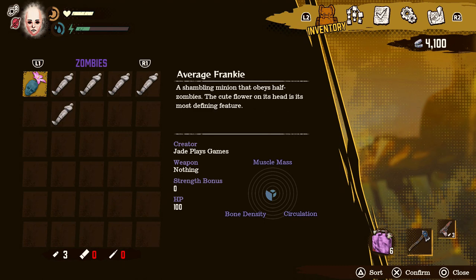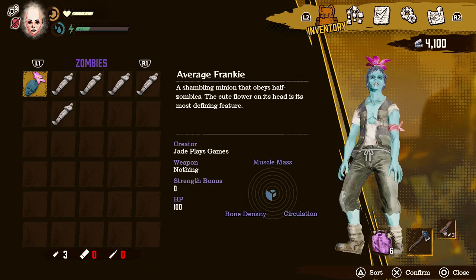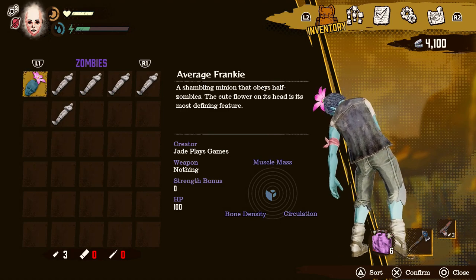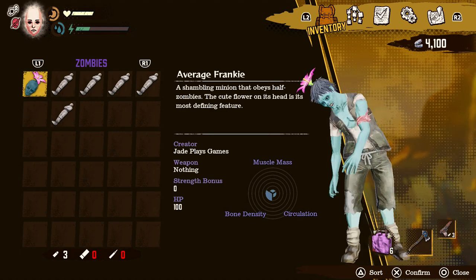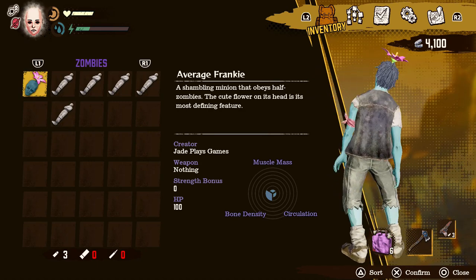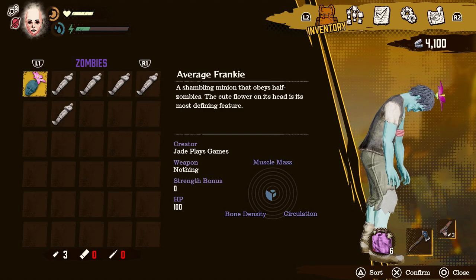Once you've harvested them you can then go ahead and equip them and then place them out in the world. Now different zombies will give you different types back. They'll basically have increased HP and some of them will have weapons like Molotov cocktails, or some of them might have other things like blades or guns, or just plain ones like this guy.